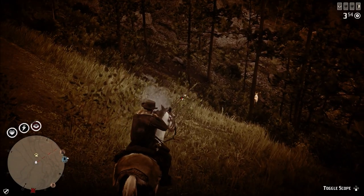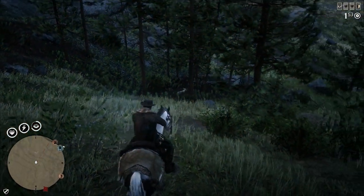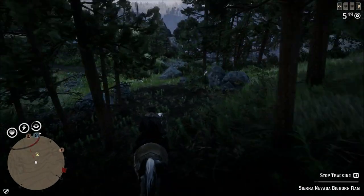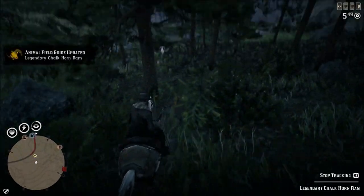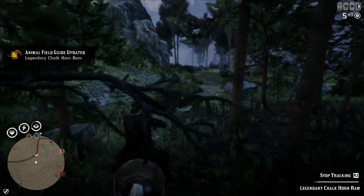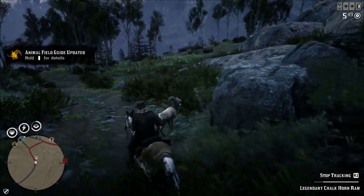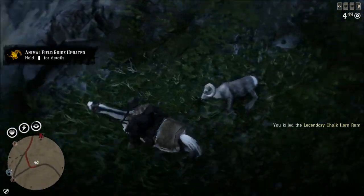Be aware you can lose this thing fairly easily because of the rocky, hilly terrain. There's also a lot of brush and trees around this area that you can lose this Chalkhorn Ram in, so just be cautious. Also be cautious when riding through some of these areas because this animal does not mind rocky terrain whatsoever — it'll hop off places where you might not want to on your horse, and you might fall off or hurt your horse.